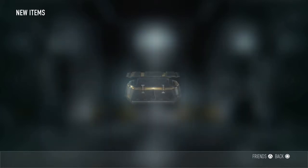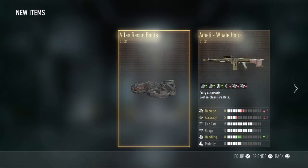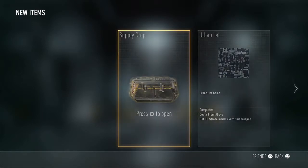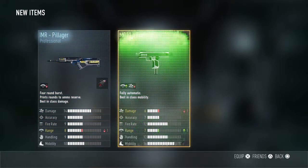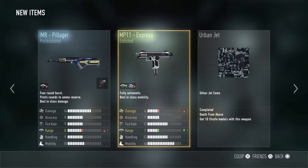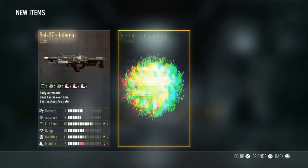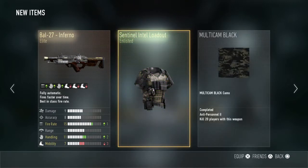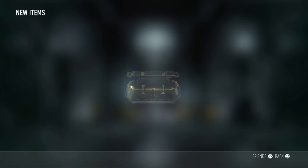I really don't want to talk about that last drop — only got a helmet. Another Whale Horn, got you before. AMR Pillager MP11, Express plus one range minus one damage. 27 Inferno — I already have that, I have both Battle variants already.